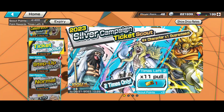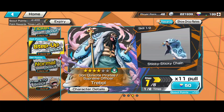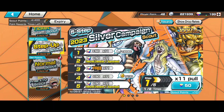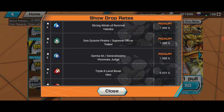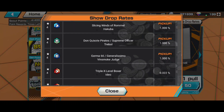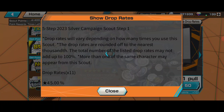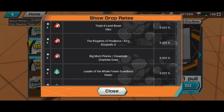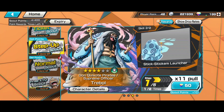This banner features Hakuba, Cavendish, and Judge — that's it, three collectors. This is actually good because there are only these three featured units. All other collectors except these three are step-up only — Charlotte Owen, Pedro, Charlotte Pudding — all are step-up, not featured.